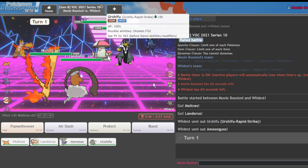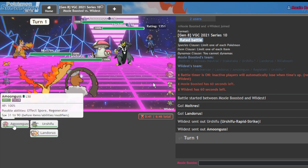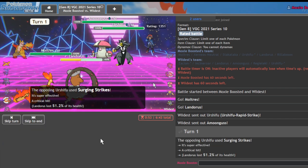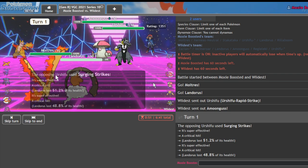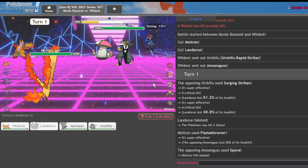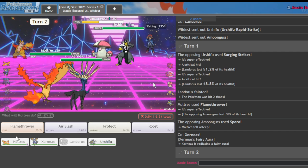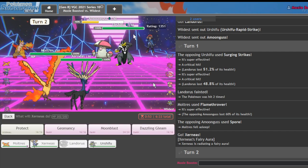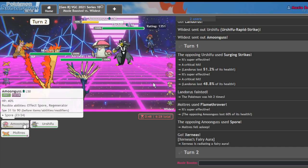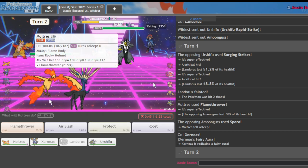I could actually get rid of Amoonguss pretty early if they Rage Powder here. I'll go for the Flamethrower and Earth Power — I don't mind that. I have been nated. I really thought they might not be scarf, but it turns out they were scarf and I am the fool. A little haiku for you: I am the fool who thought they were not going to be scarf, but they were.